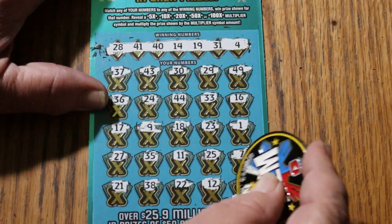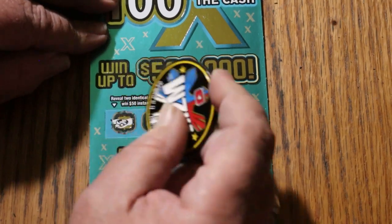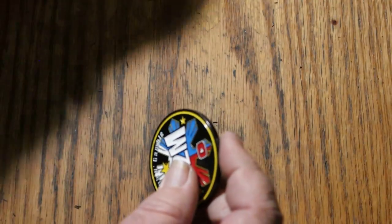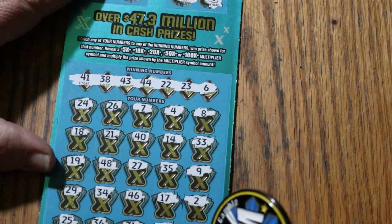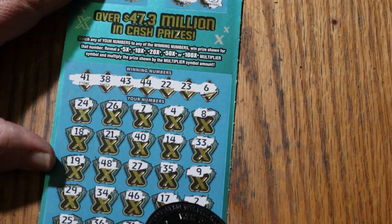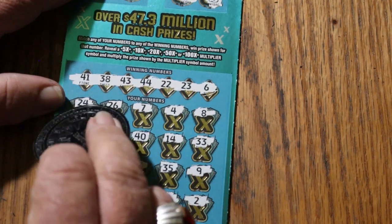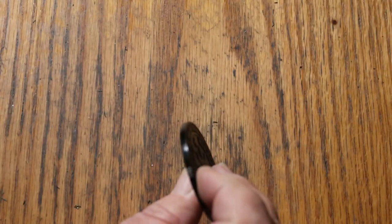Random is 32, so nothing on the bottom. For 50: a ring and a star. For 100: a gold nugget and a gold bar. And just for chucks and giggles, let me look at that first one again. 13, 31, 32, 36, 25, 29, 34, 46, 17, 2, 19, 48, 27, 35, 9, 18, 21, 40, 14, 33, 24, 26, 7 and 4, and 8. No. Okay, now off to the big one.